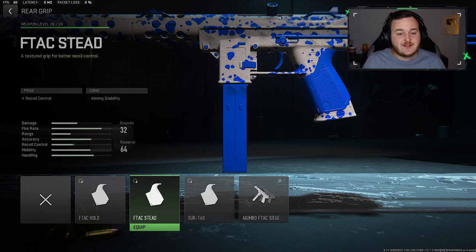For the rear grip, we are going to be adding on the F-Tac Siege grip for a little bit more recoil control, just making this weapon not move at all. And with these select few attachments, we have full control of the build, making this weapon really nasty.